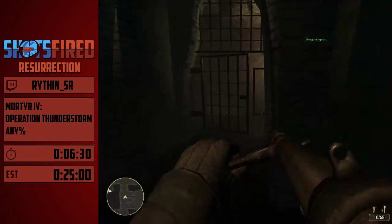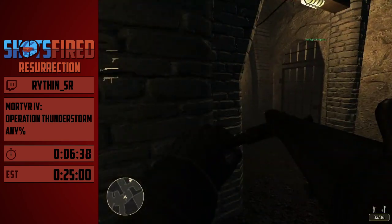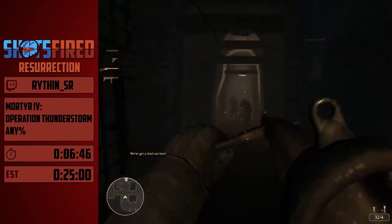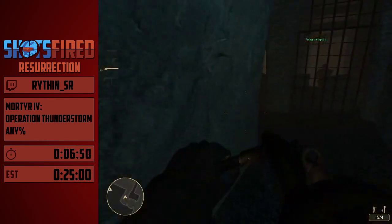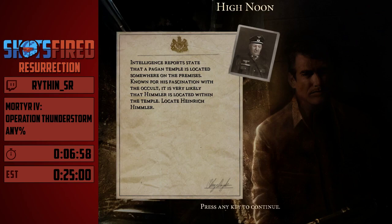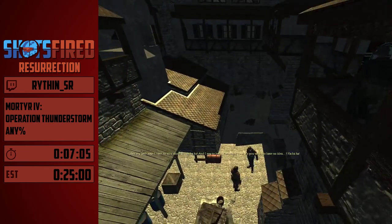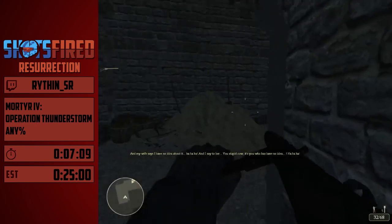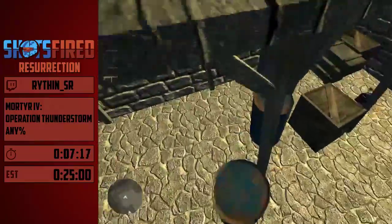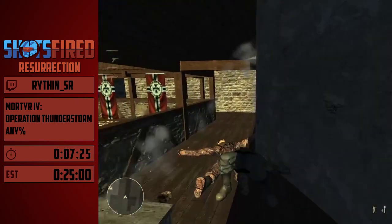Alright, now we're just gonna be running through here trying not to die. This is High Noon — shoutouts to Suicide Machine for finding this. You can just sort of go up here and skip the whole level, hit the trigger over there, and right at the end — very nice. Apparently they accidentally found it.